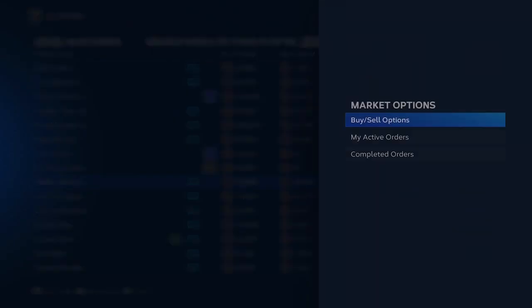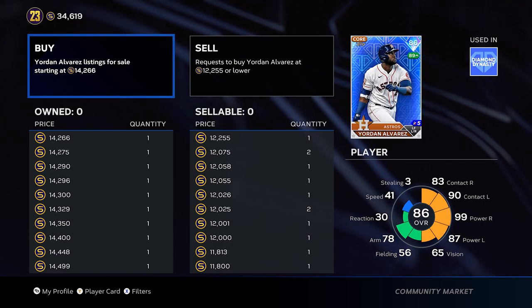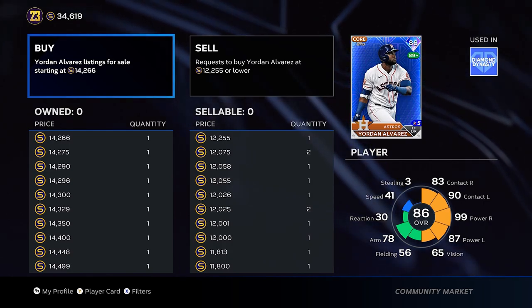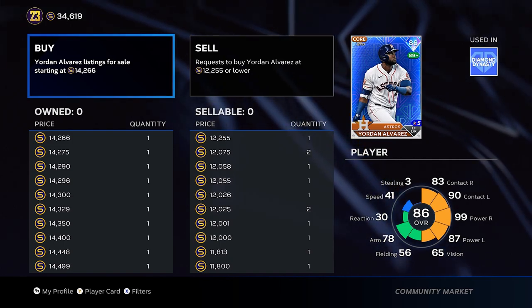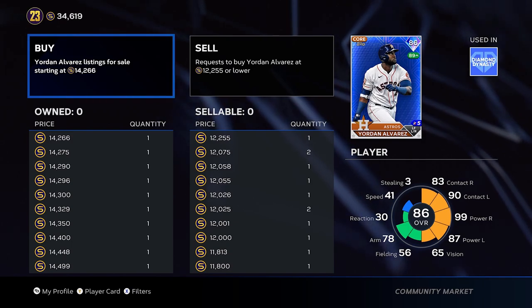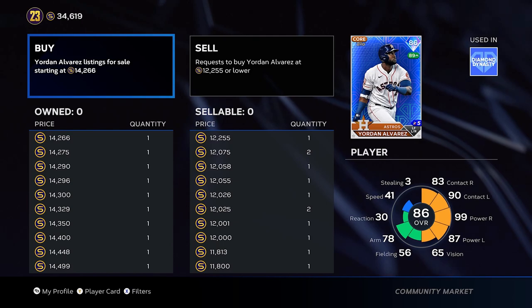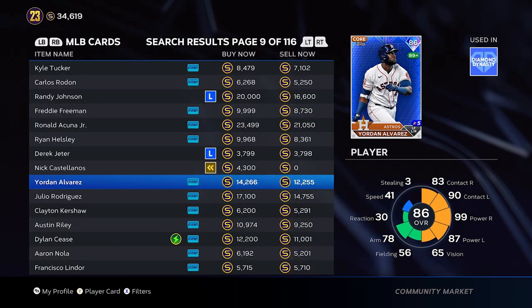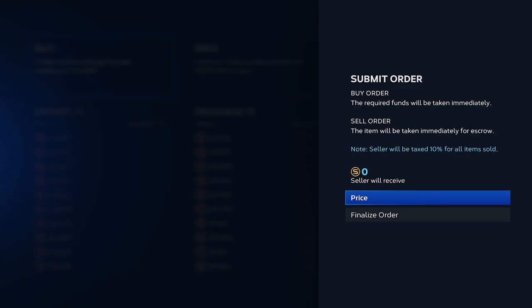I like this Yordan gap. You got to remember another thing — you can't just look at the two numbers and say 'I can make two thousand here.' You've got to account for the ten percent tax on the sell order. Ten percent of fourteen thousand two hundred sixty-six is about one thousand four hundred and twenty-six, so you'll be making about eight hundred stubs, not two thousand. You've got to remember that. Let's put in a buy order anyway at twelve zero seven six.